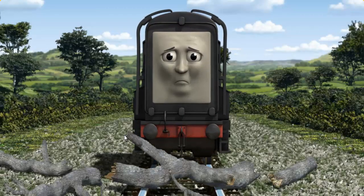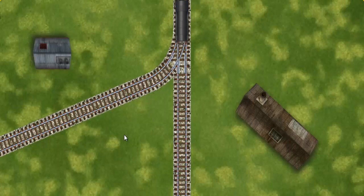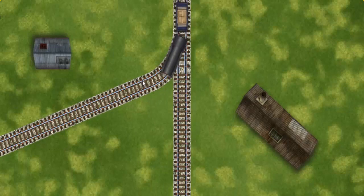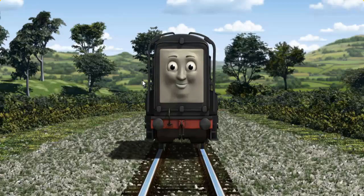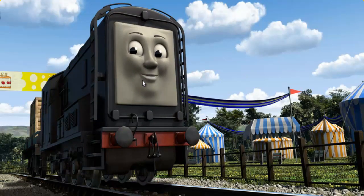Suddenly, Diesel had to stop. He needed to go a different way. Show Diesel the track that goes nearest to the shortest building. All clear! Diesel arrived proudly at the fair. With your help, he was a really useful engine.